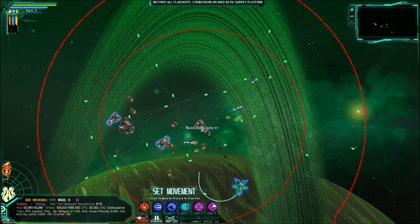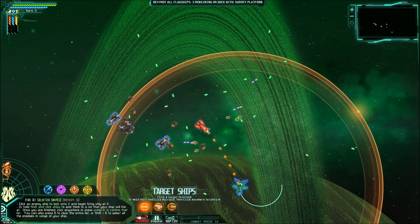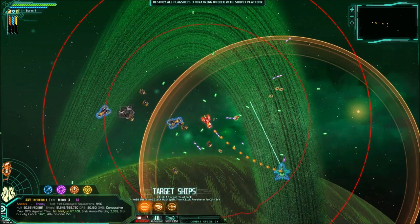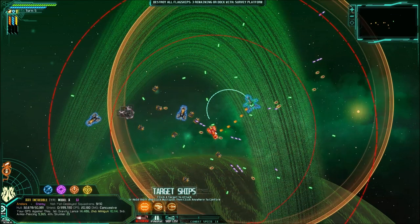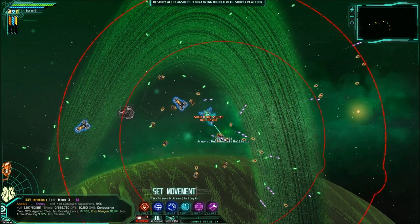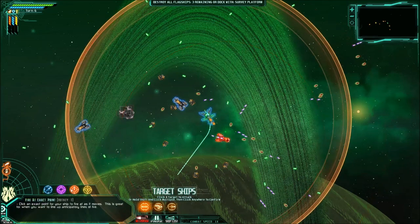Now we've almost gone through his shield — it's almost gone. So I'm going to go this way and continue to fire on him. Hopefully everything pans out. We're not getting through his shield very quickly, simply because we don't have the normal shield-destroying type weapon. It's fine — we'll continue to blast through it. It should still be a relatively easy fight. We've done some damage to the hull. We have gotten through his shield. Now we can switch to the gravity lance.